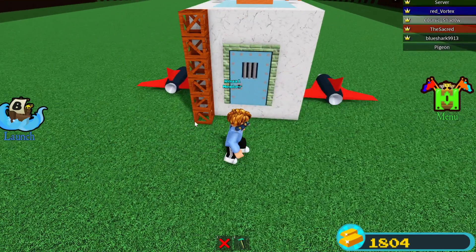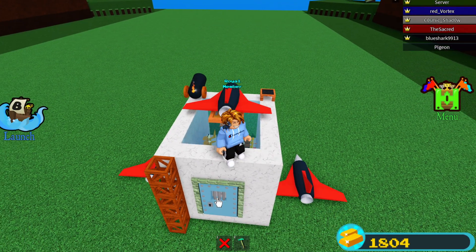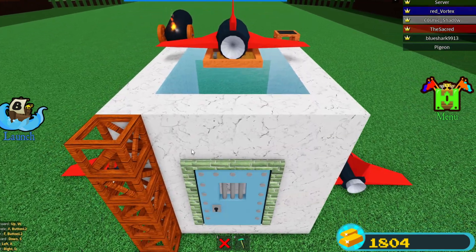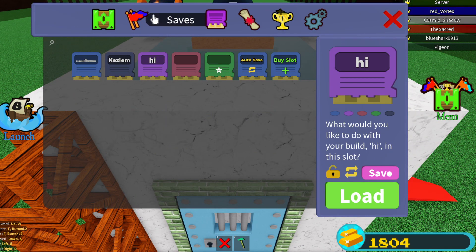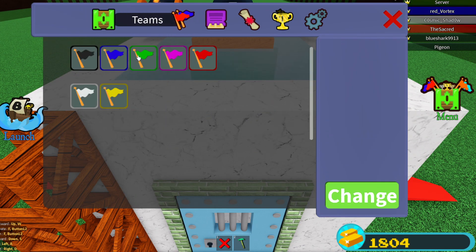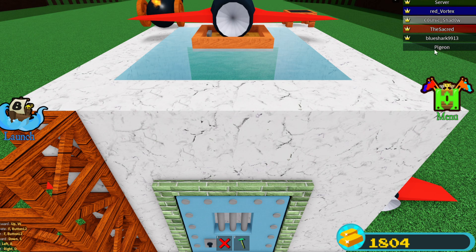Basically it doesn't matter what type of theme you have - you have to build something and then launch your boat. You can play this with friends, you can invite more people into your team. People can join your team, and the leader of that team can decide whether they want you in their team - yes or no.